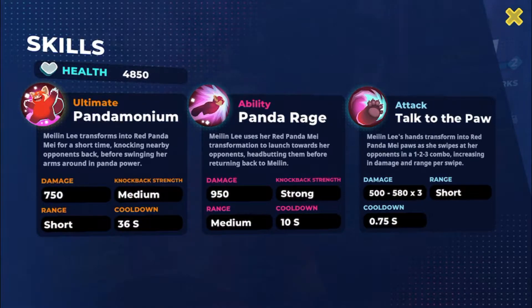Moving on to the skills and abilities: Meilin Lee's health is 4850. Her main attack is Talk to the Paw — damage is 500 to 580 times three, range is short, cooldown is 0.75 seconds, which is a pretty good base attack. The ability is Paint Panda Rage — knockback strength is strong, damage is 950, range is medium, cooldown is 10 seconds. That's a pretty good ability; knockback is always pretty nice.